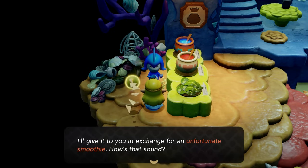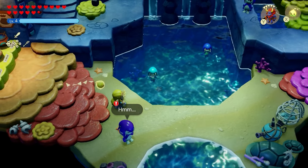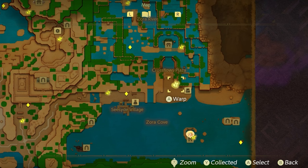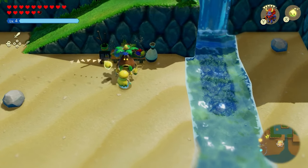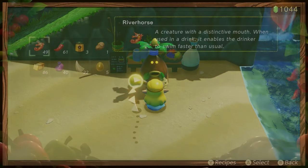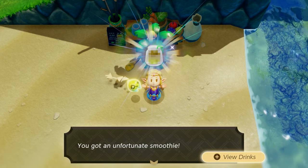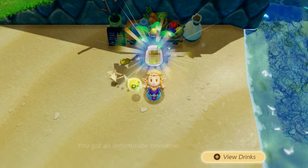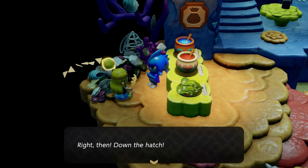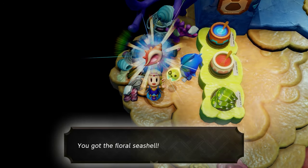In exchange for the floral seashell, the Zora wants an unfortunate smoothie. Head over to the nearest smoothie guy, which is right north of this area. This is probably the hardest smoothie to intentionally make bad — just use a really bad recipe like grapes and a monster fang to get an unfortunate smoothie. Make your way back to the Zora cave, he chugs it and hates it just as expected, and then you'll get your floral seashell.